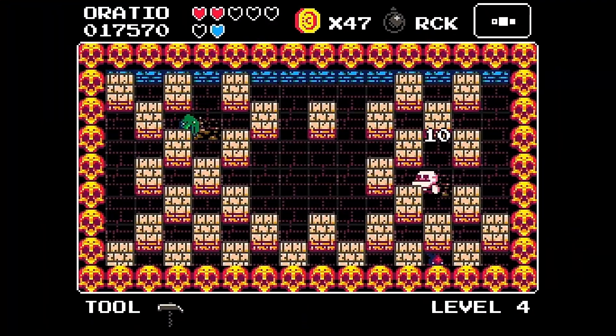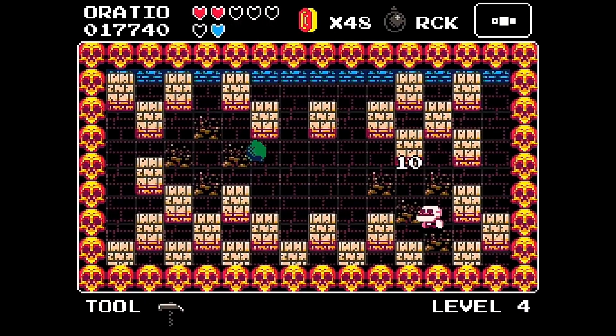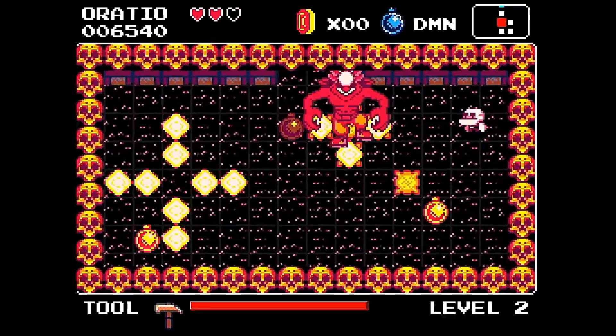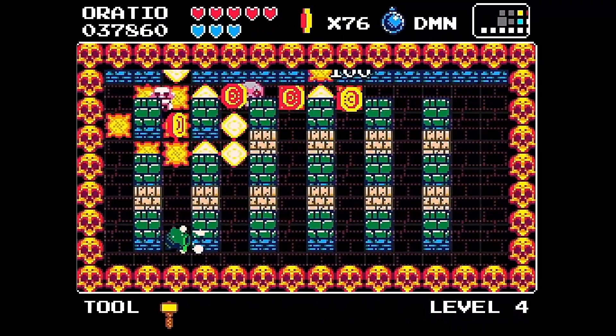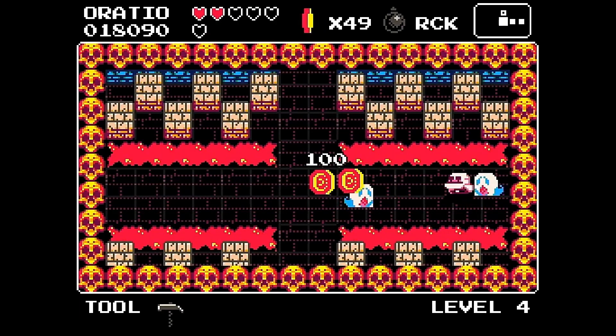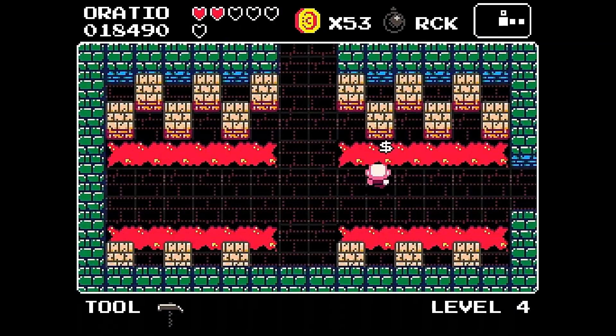Cave Bad has swapped out Pity Pit's platforming action for a top-down perspective, which sees you working through procedurally generated dungeons, collecting upgrades and battling demons to once again rescue your beloved Gwendolyna. In this review I'm going to be covering everything you can expect from the game and providing a bit of my own opinions, so go ahead and sit back, relax and let's get started.